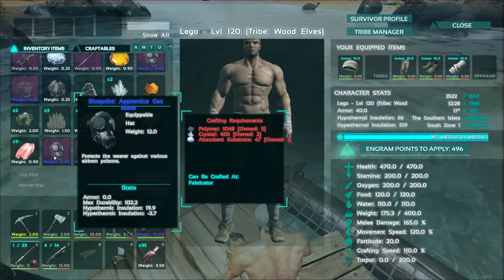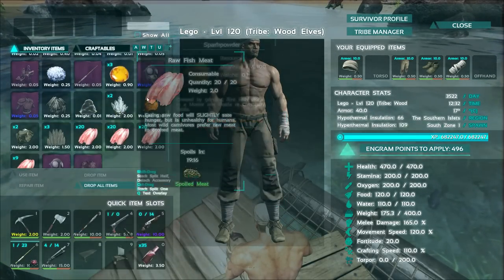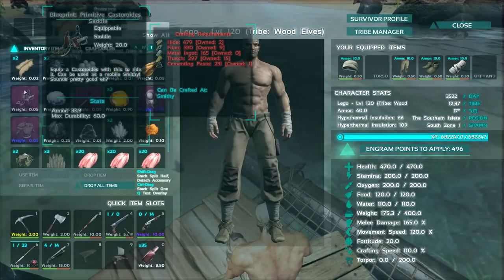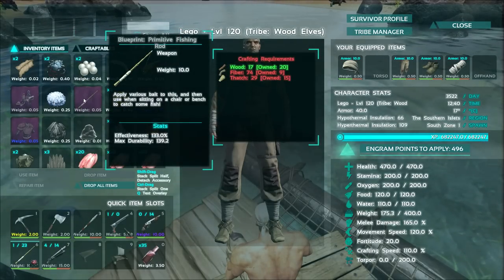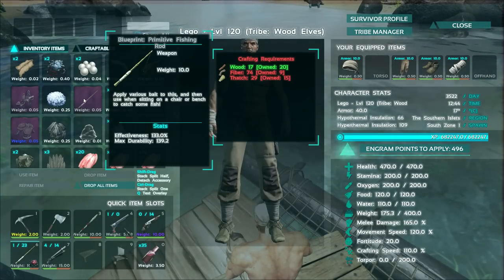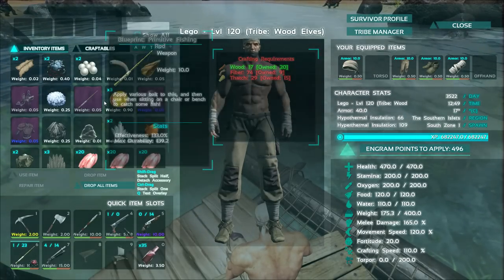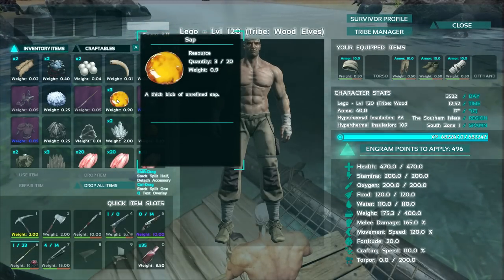Look at the polymer costs — this gas mask blueprint is ridiculous. What's the point of even having a better gas mask? It has better durability though, so that is pretty good, but it's so expensive. I got another one here that's 843 polymer — which is crazy. These fish just have blueprints on them. We've got a castoroids beaver saddle, one absorbent substrate, and I actually did get a blueprint for a better fishing rod with an effectiveness stat, which makes it better all around.